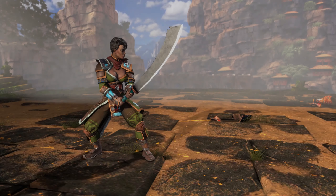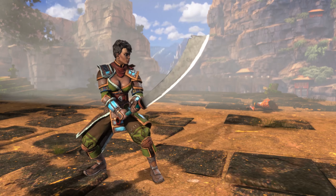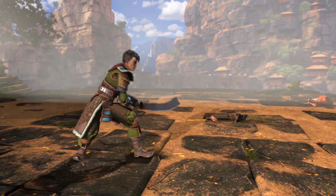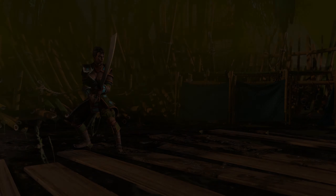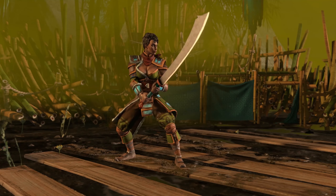When using her special attack, Yuka performs a dangerous combo that covers a lot of distance and inflicts a lot of wounds on the enemy. Yuka's heavy attack is a slow but powerful move and can hit jumping or knocked down opponents. Thanks to her Guillotine ability, it can deal tremendous damage the more wounds the opponent has.